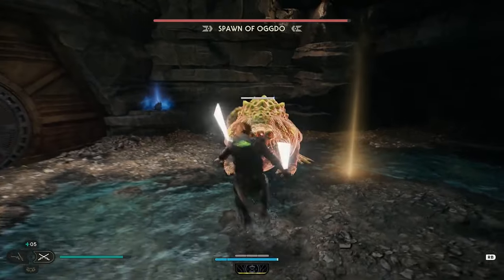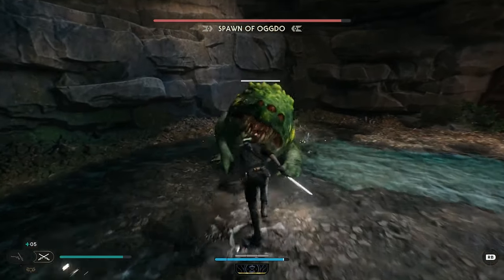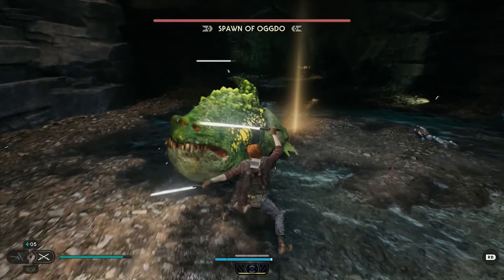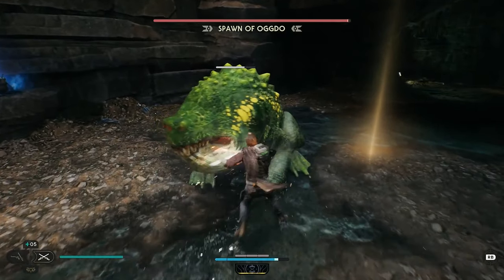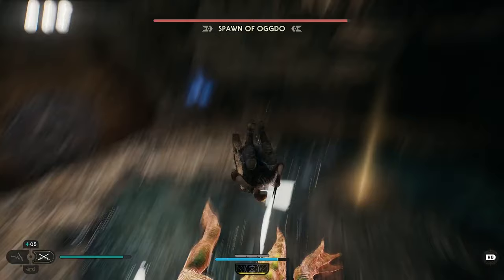Ogdo doesn't have very many attacks, but many of them are fast, damaging, and must each be avoided in a different way. His main attack is a two-hitting bite attack — simply parry both of these and get a quick strike in. It's important not to get greedy in this fight, because he can follow up his attacks super quickly.